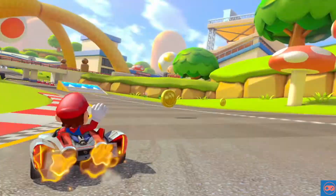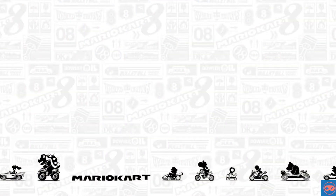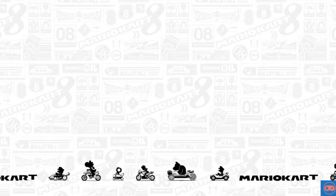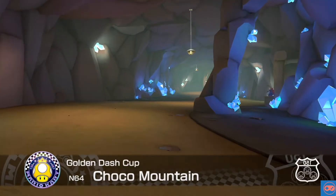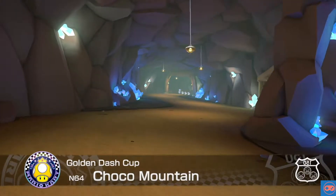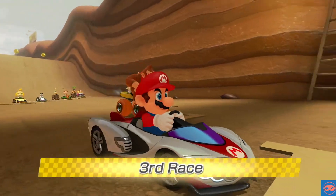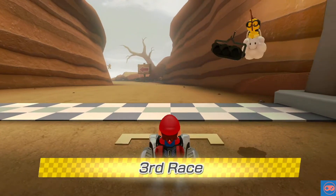Mirror mode isn't quite what I thought — I thought it was going backwards around the tracks, but it feels like we're still going the same way, just turning left instead of right, or right instead of left. Anyway, race number three: Choco Mountain.